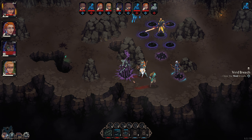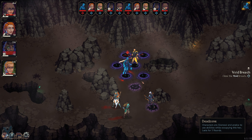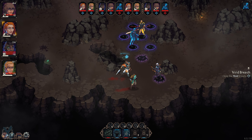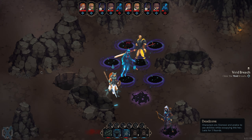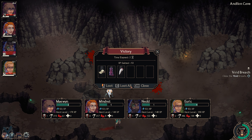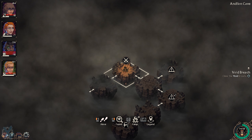There we go — bring him back to the void. I love the animations in this game, they're just fantastic. Come back over here, let's see if we can kill you fast. Yes! Another critical — I'm really lucky with those. Very good. We'll loot all and move on. We didn't take that much damage, which is good.